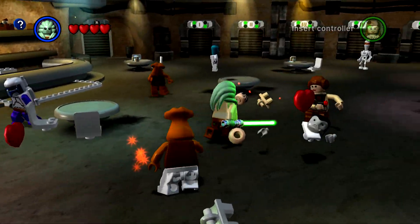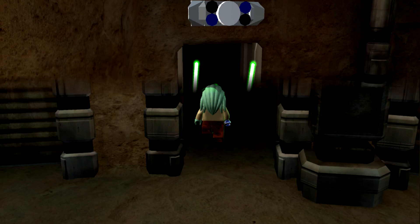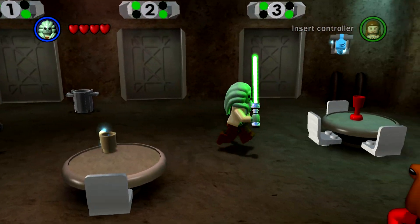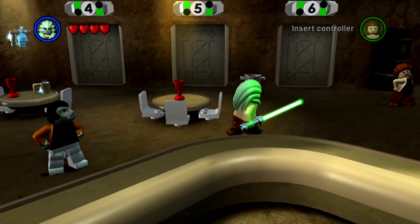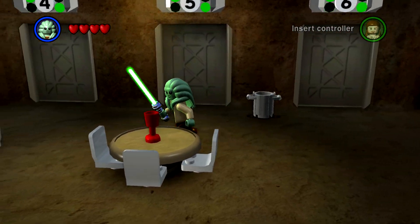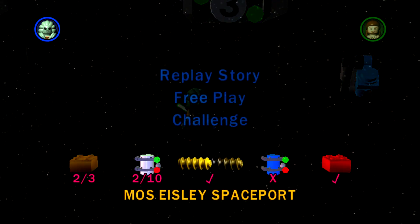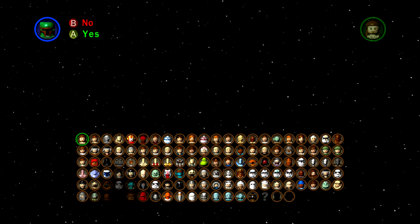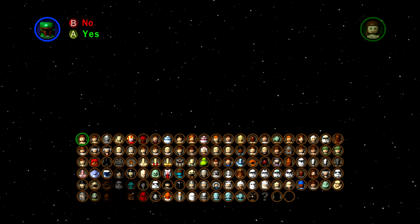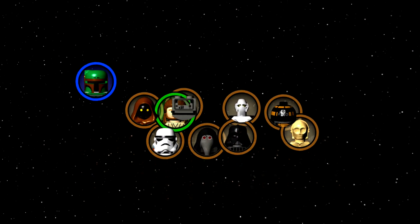The Freemaker Adventures character pack showcases the galaxy's bravest family of scavengers from the upcoming Lego animated series on Disney XD, starting June 20th. Playable characters and vehicles include Baash and Raam in Ntoki, Graballa the Hutt, Kordi Freemaker, Naare, Roger the battle droid, Rowan Freemaker, Zander Freemaker, and the Star Scavenger in both full and micro versions. You're probably getting way more characters in just the DLC than the entire original Lego Star Wars game.